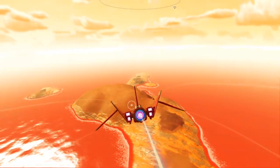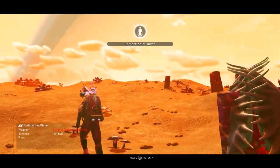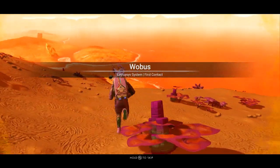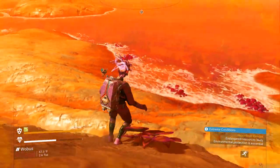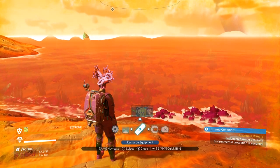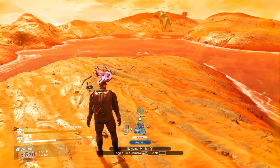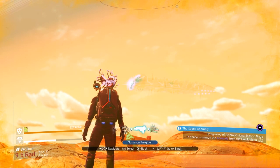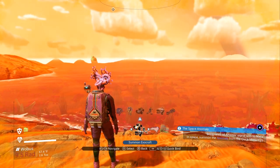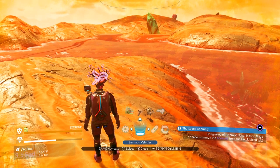So here we are. Let's land over here because you can't land on water with your starship. This is where you're going to need to have the submarine exocraft. You can do it without it, but it's going to take a lot longer, so I would recommend having that. If you don't know how to do that, link up top and down below in the description. But I'm going to call in my exocraft — my submarine. I can't call it in here yet. I think I can call in my freighter. I still can't call in my submarine, so I'm going to have to actually build the exocraft platform.